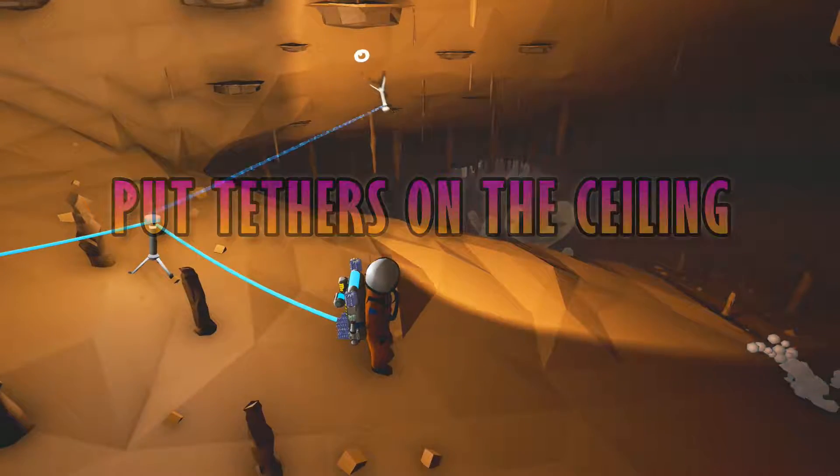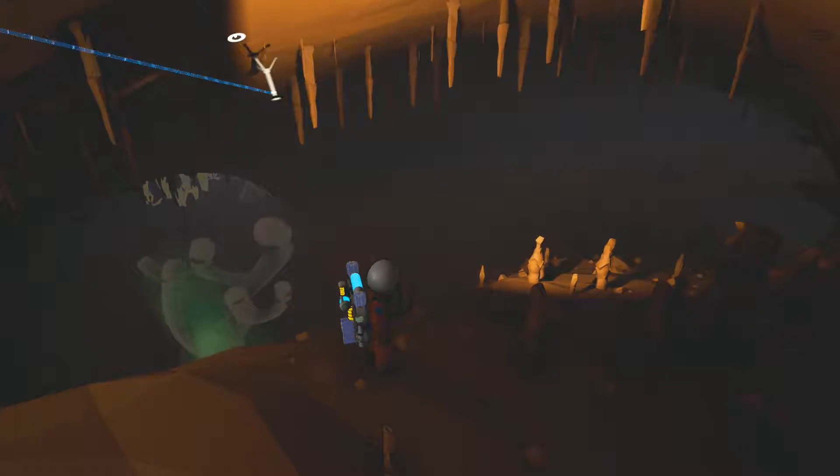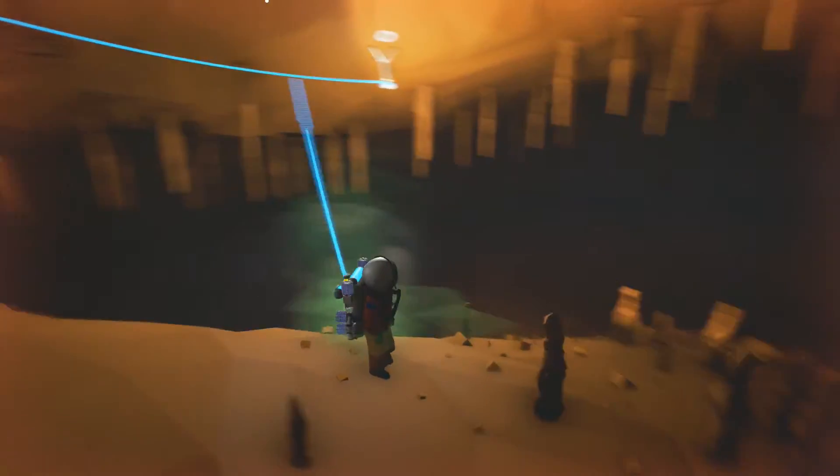Tether to the ceiling. When exploring caves, why not try placing your tethers on the walls and the ceilings. This will stop them from getting in your way when you are running around.